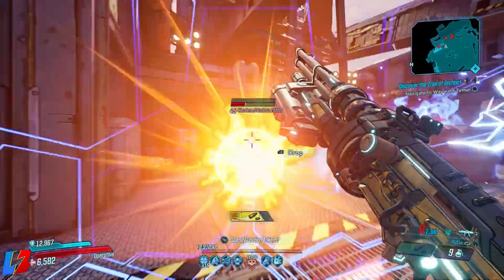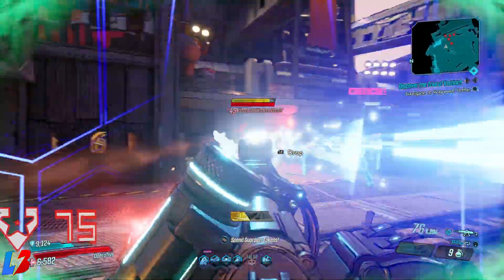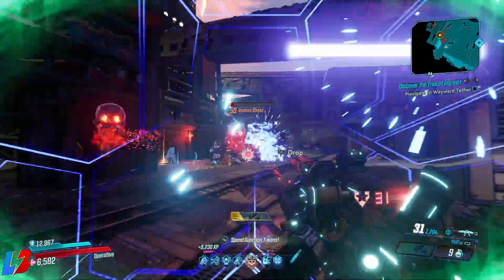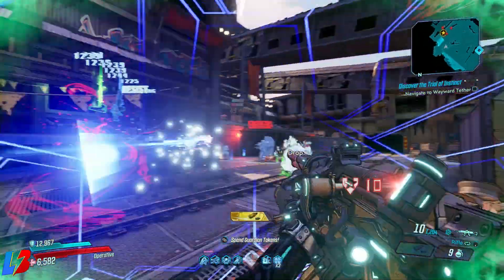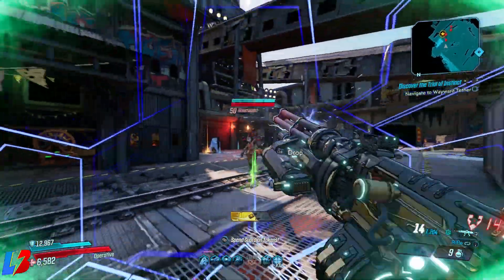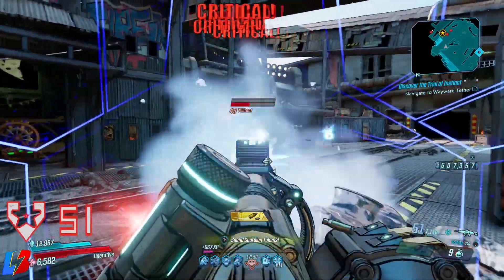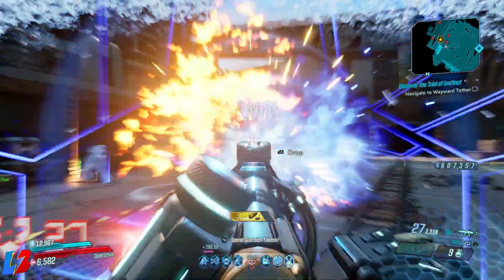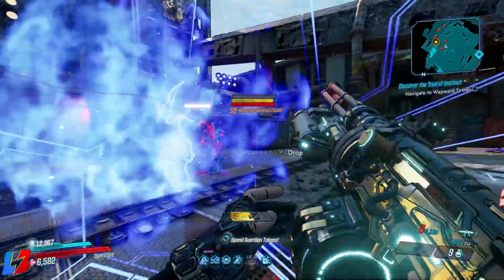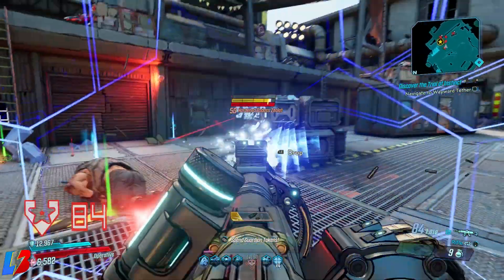Remember to keep your barrier active for the extra gun damage bonus while doing all this. Whatever comes your way — yellow bar, blue bar, red bar — it doesn't matter; you're going to melt and freeze them to death. That's my Zane cryo terror build. Let me know in the comments if there's anything you'd change, and who you'd like to see next with a terror build — Amara, Fl4k, or Moze. Subscribe for daily Borderlands videos and the best build content on YouTube.